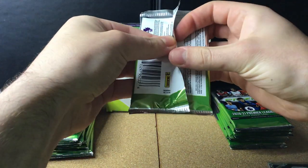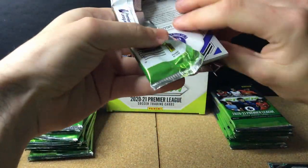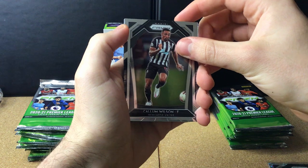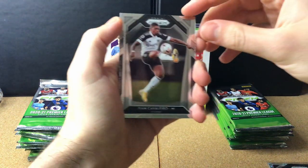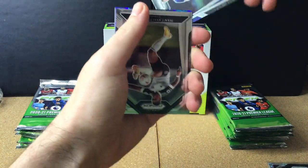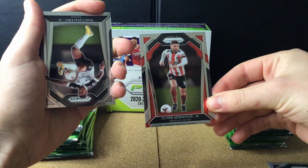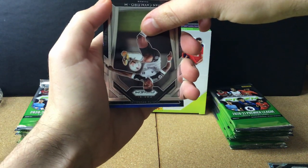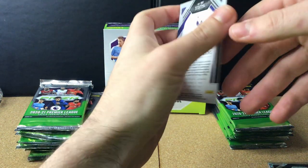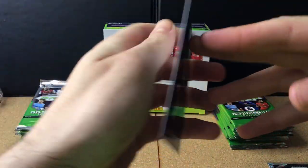Pack number two — it looks like the inserts are towards the middle. We get Callum Wilson from Newcastle, Ivan Cavaleiro of Fulham, and then we've got a blue prism. From the back: Gylfi Sigurdsson of Everton and Ollie Norwood of Sheffield United. It's a Pierre-Emile Højbjerg blue prism numbered 163 of 195 — very nice card.